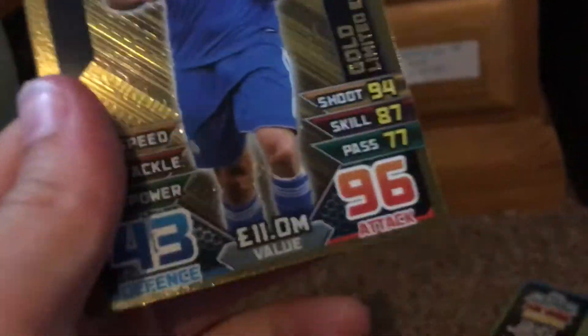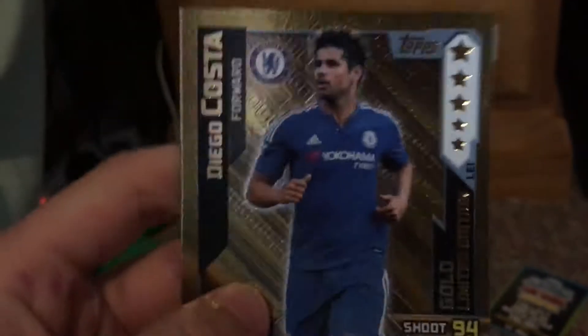Then we do have a gold limited edition Diego Costa card — very nice! As you can see: gold limited edition Diego Costa, 96 on attack, 43 on defence, 11 million value. It's actually quite a cool card. If you did enjoy today's starter pack opening, please smash the thumbs up button, and I'll see you next time!